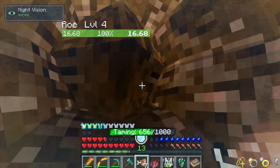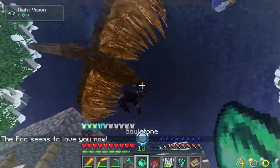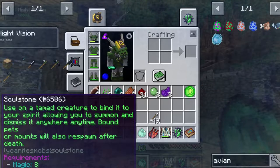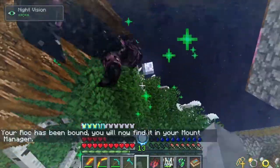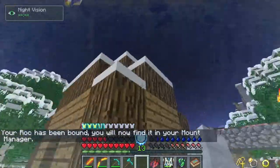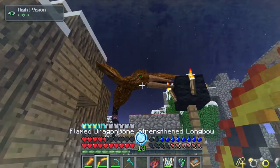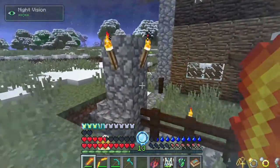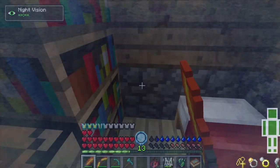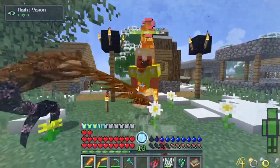Oh my god, how many is this going to take? I got him! I got him! How do I use this? 'Using a tame creature to bind it to your spirit, allowing you to summon and dismiss anywhere, anytime.' Oh my god - I got it! He's bound to me - I have a rock! I did it! Okay, how do I spawn him back? Pets - cool, that's cool!